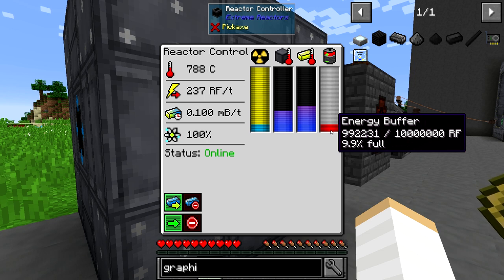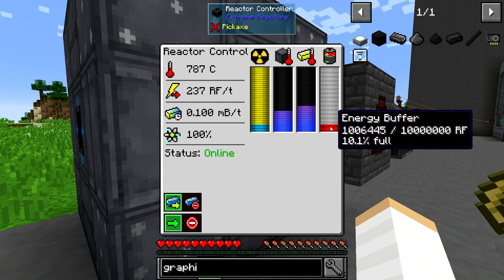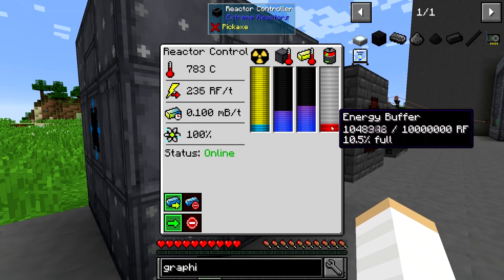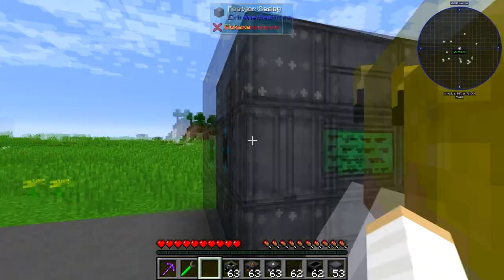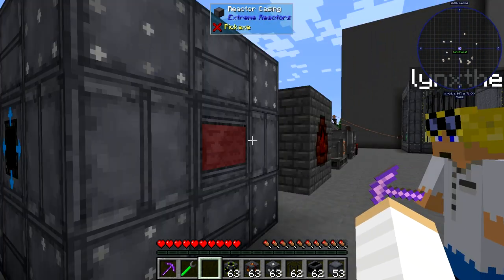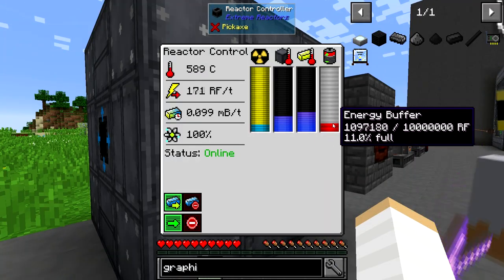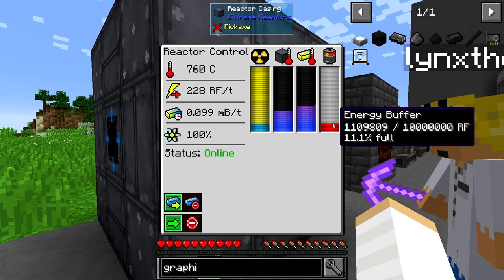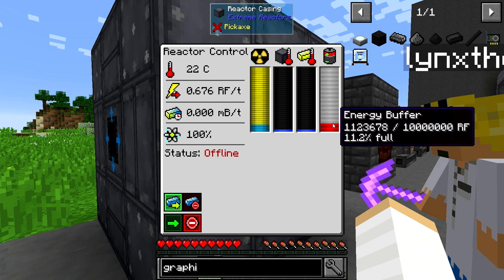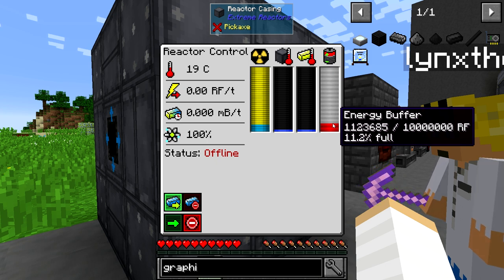One more thing before we move on: if you notice at the right bar there's an energy buffer. The reactor actually has its own battery inside, so you can store some energy in here. It's just an internal storage — you don't put anything in. Whatever's getting the power from this reactor will then start to use that battery.